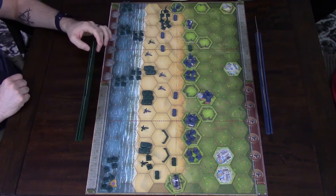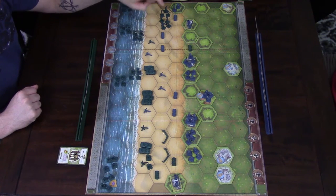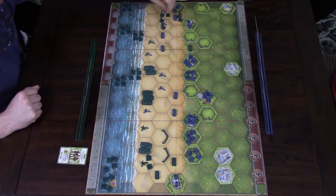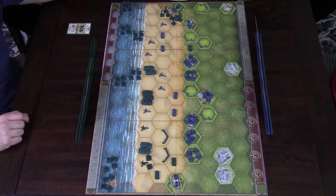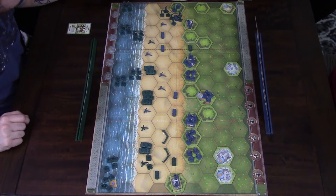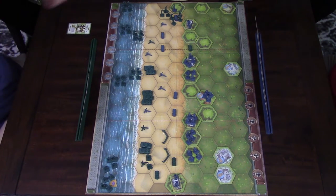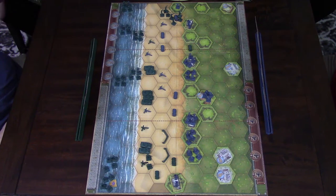I'll go ahead and do a Left Probe, which gives me two units on the left. I'm going to issue an order to this unit and to this unit. This unit is going to move into the wire — they have to end movement there and battle at negative one, or I can spend my entire attack removing the wire. I'll attack these guys with two dice — got a tank and a star, which do nothing. I'll also attack with these guys: they normally attack with three, the wire makes it two, the hill makes it one. I got one infantry, so I took them out.